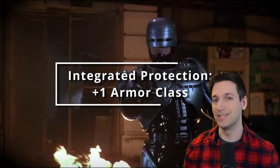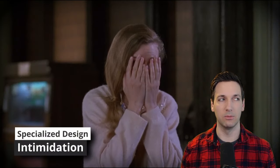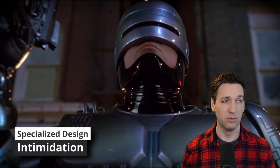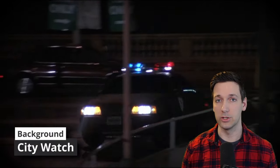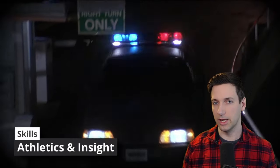You also get Specialized Design, which grants you one skill proficiency. We're going to grab Intimidation, because if you saw RoboCop walking towards you, I know I'd be ready to piss myself. Then for the background, you are a cop in a dystopian future of Detroit, so we're going to grab the background City Watch. This gives us skill proficiencies in Athletics and Insight.